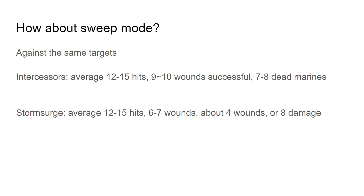You can see 4 wounds, or 8 damage, after all saves and everything. These could swing higher or lower by about 1 to 2 wounds normally. On a very good day you could roll out of your mind and do so much damage, or you could do way less.